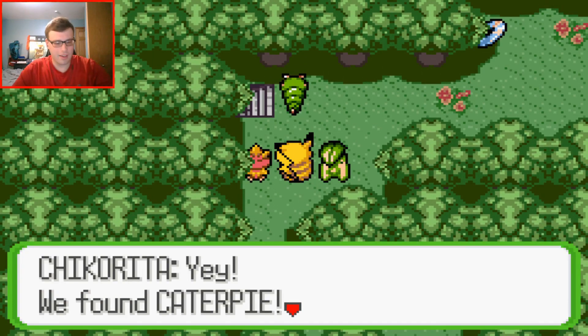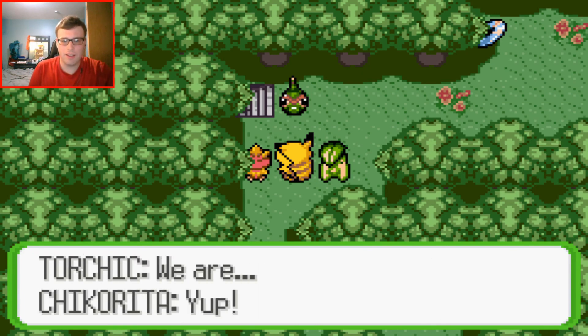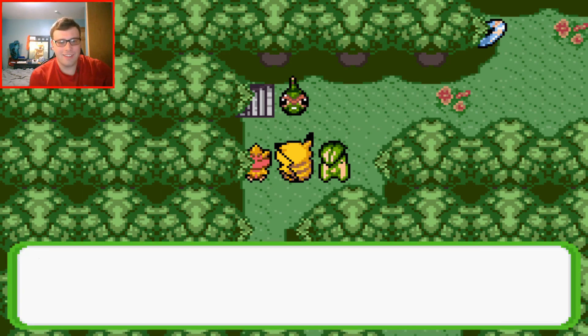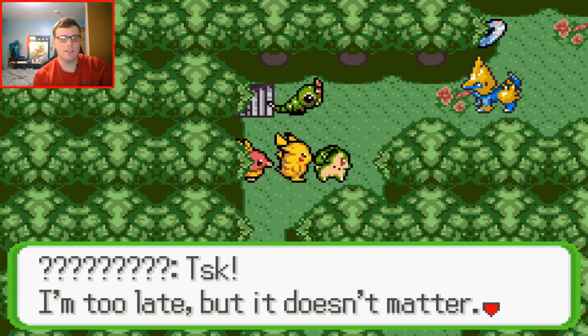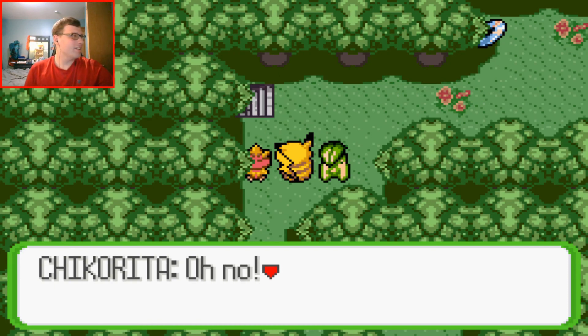Oh, there's Caterpie! All of a sudden Chikorita and Torchic just popped right out of me. 'Yay! We found Caterpie!' 'You are here to save me right? You're a rescue team?' 'We are, yep.' 'We're a rescue team — really? You three just look like you just started.' 'Well, at least I'm safe now — thanks.' Then a villain shows up: 'I'm too late, but it doesn't matter — Caterpie, you're coming with me!' 'We won't let you!' And they just ran with Caterpie right down the stairs.